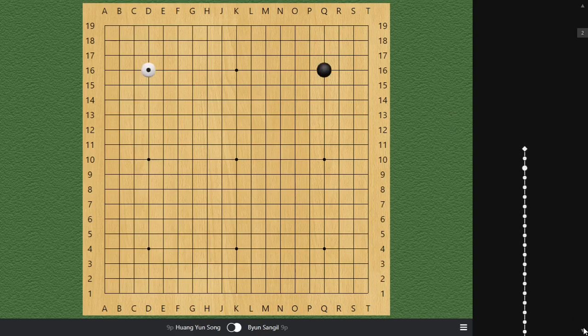Black starts with double star and white follows up with the same. Next move, black decided to play the 3-3 joseki. This is the most popular joseki in the professional world as well as in the amateur world.